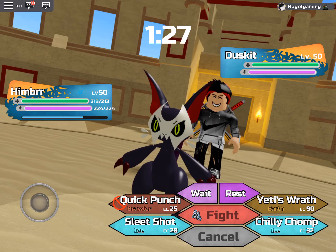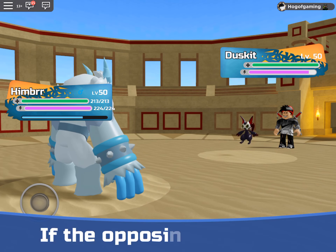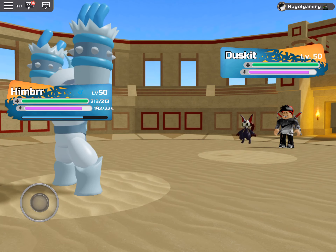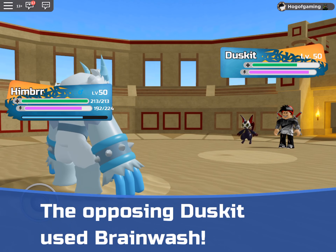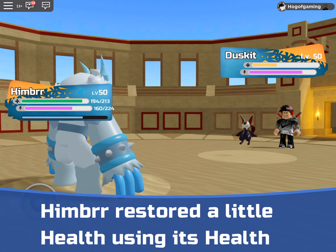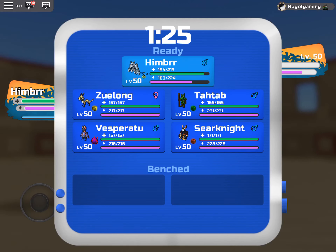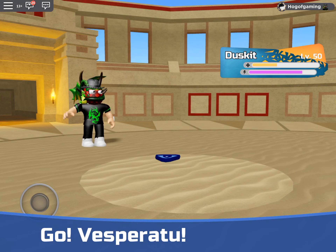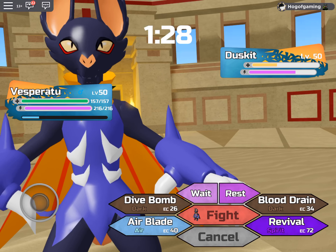We could go for a Chili Chop to try to make the Dusket frozen or flinch — that should be really good. I'm going to have to switch out before this guy dies or that'll suck. That did like no damage. We're going to have to hope that this Dusket gets flinched. Brainwash hurt a lot — but I got a ton of health back from the amulet. I think I want to switch out to Vesperatu.